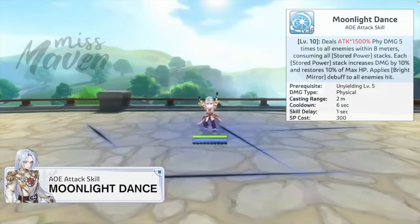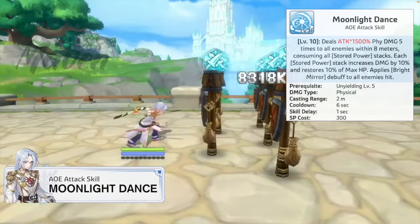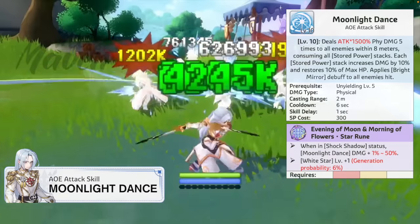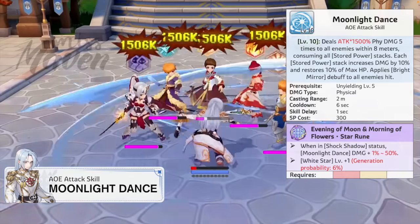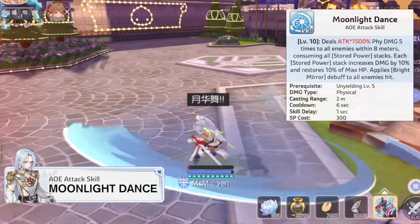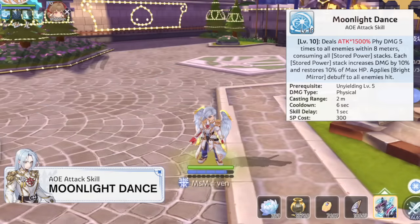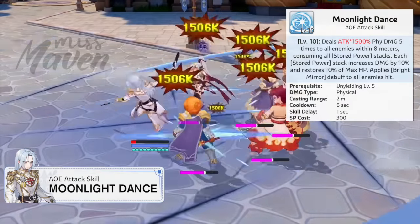His other offensive skill is Moonlight Dance. It consumes all of his stored power stacks to deal physical damage multiple times to all enemies within 8 meters for 1 second. Although it has a low attack multiplier, his damage can be further increased when in Shock Shadow status due to the star rune. Additionally, it has the ability to restore 10% of his max HP for each stored power stack, so at 10 stacks he'll be able to restore his HP to full. Furthermore, the Bright Mirror debuff can be applied to all enemies hit.